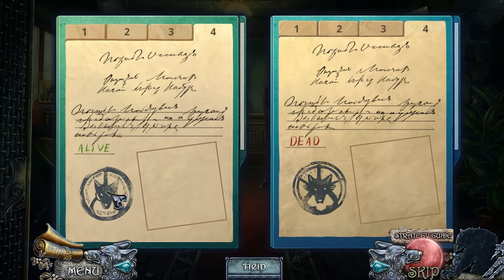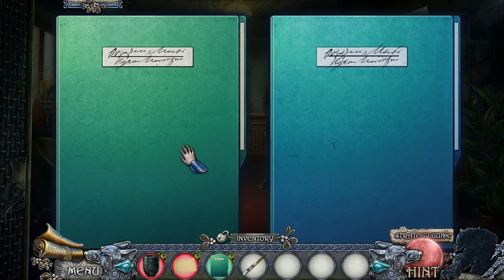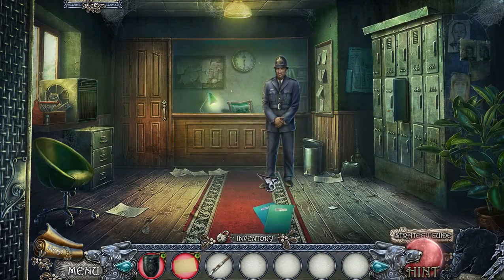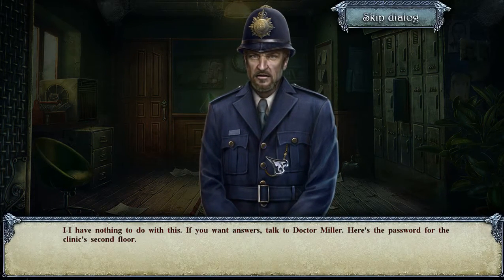Notice one file says alive and one says dead — my wife is really alive! You just copy-pasted information from a dead person's file! The officer says: I have nothing to do with this — if you want answers, talk to Dr. Miller. Here's the password for the clinic's second floor.